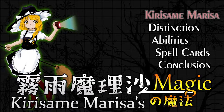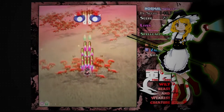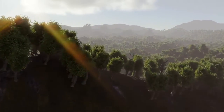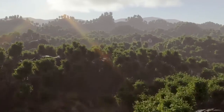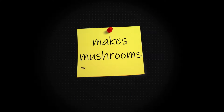Before we dive into Marisa's stash, we need to take a look at Marisa herself. Kirisame Marisa is an ordinary human capable of using magic, also known as a magician or a witch. She resides in the Forest of Magic, a dense forest dark enough to house a large amount of mushrooms which Marisa uses to make potions, materials, and medicine. This might be partly the reason why Marisa is so powerful, due to her skill and experience in that area.